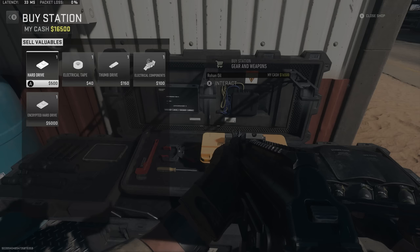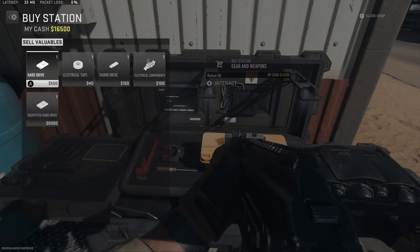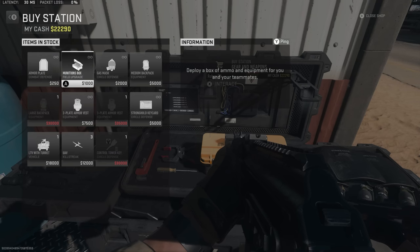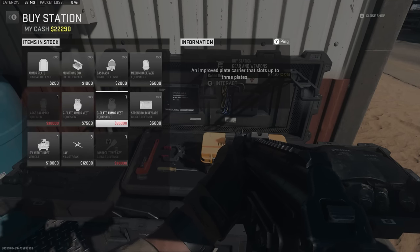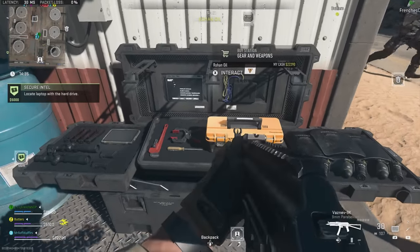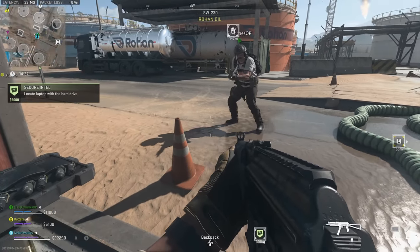At buy stations, you can sell valuable scrap items found around the map — light bulbs, comic books, laptops ($1,500), watches ($800), encrypted hard drives ($5,000), gold bars ($8,000), and uranium ($10,000). With that money you can buy things like a Tier 3 armor vest for $35,000, or purchase weapons from a selection available at different buy stations. Importantly, if you buy a weapon you haven't unlocked and extract with it, you'll unlock it in multiplayer as well.